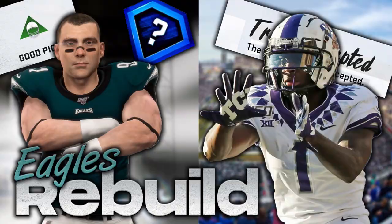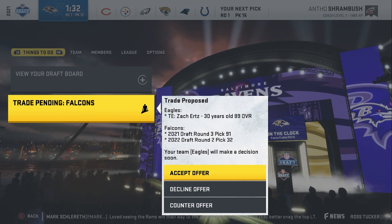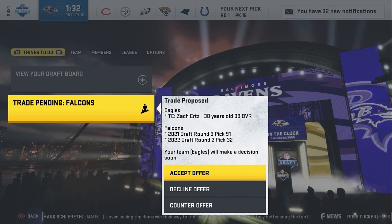The last portion of this video is the NFL Draft, and this draft class was terrible. First thing we're doing is trading Zach Ertz to the Falcons for a third round pick this year and a second round pick next year. The Falcons were the only team really interested in him. I think that's decent value for a player who is going to regress. Zach Ertz is still a really good tight end, but Dallas Goddard can now come in and start, and the trade frees up a lot of money.